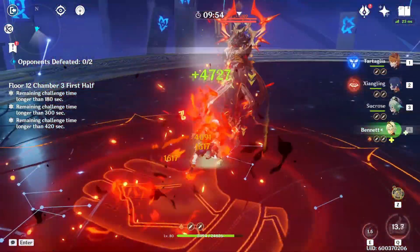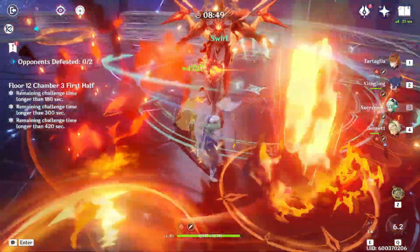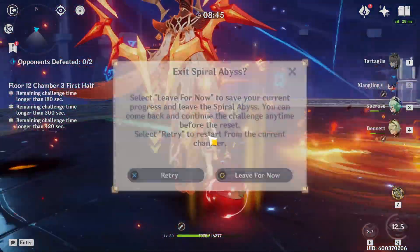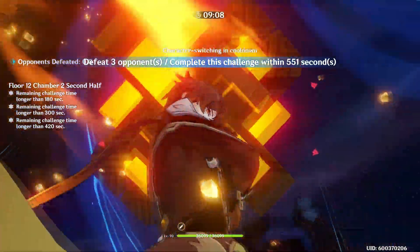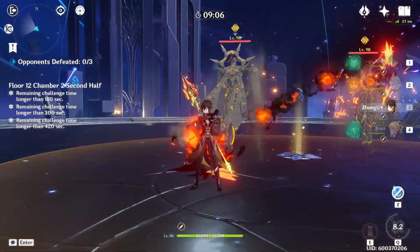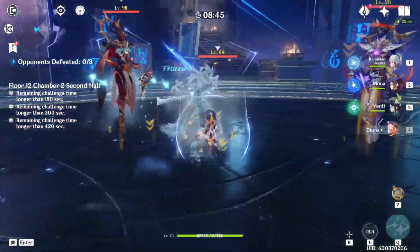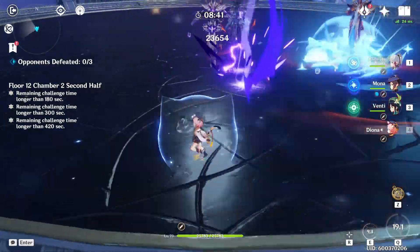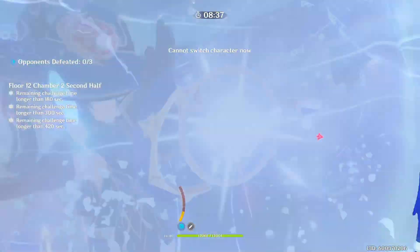Now the Heralds don't have too much HP — the main concern is their shields and their damage. They have many attacks that can easily one-hit KO you. When facing them, shields are your best friend; if you have a good shield user, use them. What really trivializes these are freeze teams, especially Morgana and the Ayaka version. Those teams will make the current 12-2 and 12-3 a cakewalk.